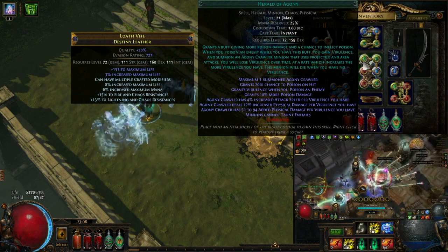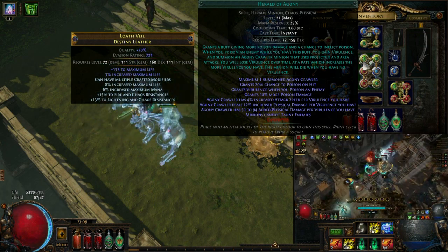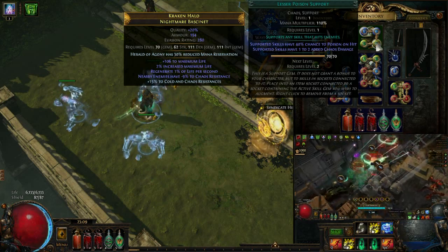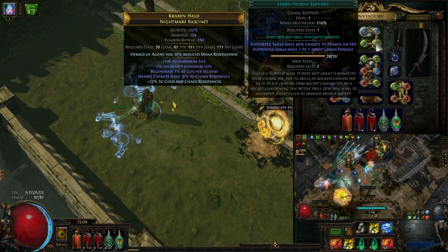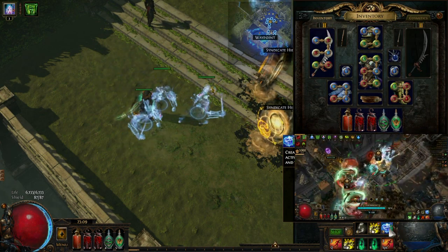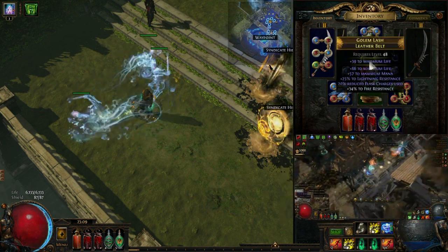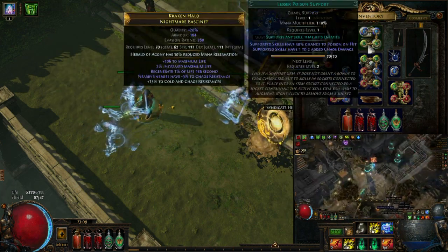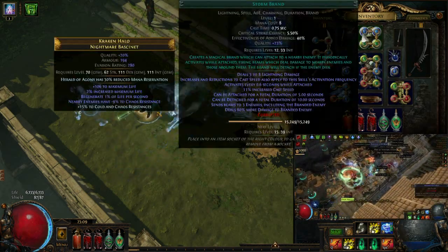So how do we apply our poison stacks to generate virulence for the Herald of Agony? We use Storm Brand linked with poison support and lesser poison. For spells, you need to have at least one added chaos damage to be able to poison. As you can see on my setup, after scaling it shows 2–3 chaos damage. Without any chaos or physical damage on spells, your spells will not be able to poison even with poison support — so please be careful. I have 60% chance to poison, plus 40% from another source, plus Herald of Agony's 20%, for a total of 120%, which is more than enough.